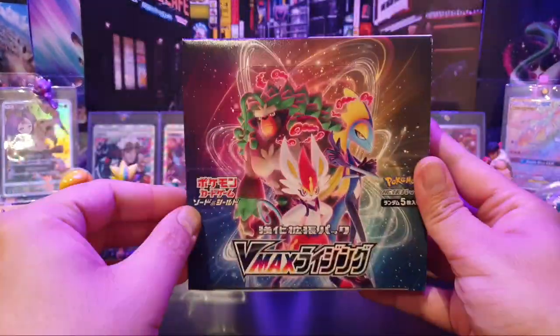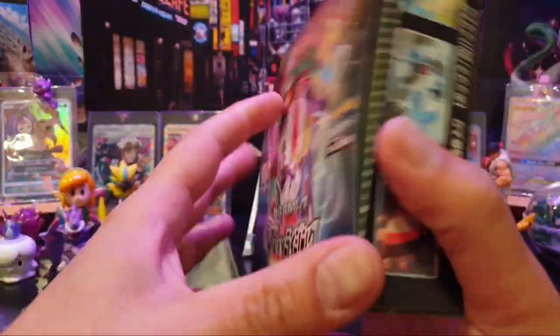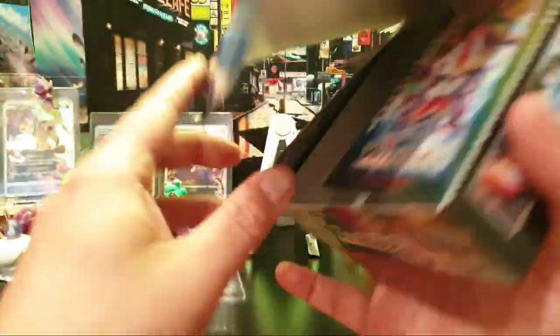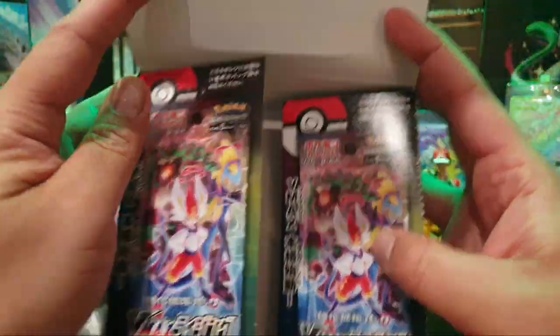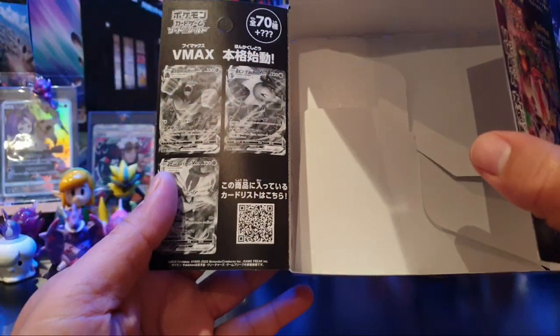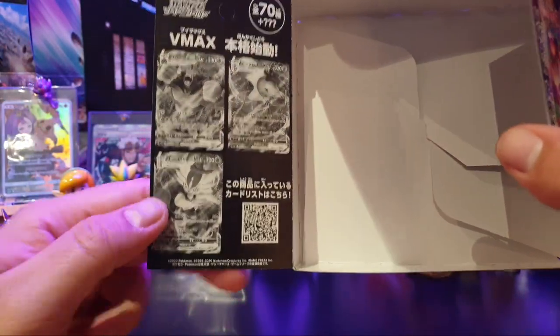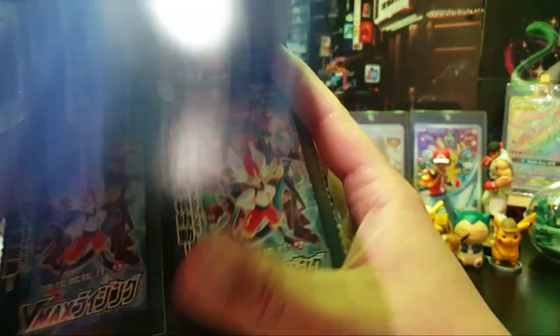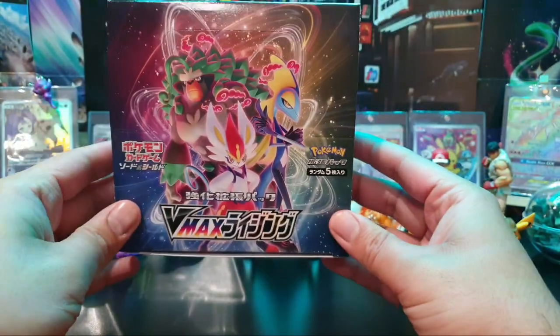There is the back, there is the front. I've taken the liberty of taking the packs out. I'm going to keep them in order, left and right, top to bottom, as they were. For those of you interested in where the pulls are, here's what it looks like inside. We have got obviously all the evolved starters as basic VMAXs in this set. It's going to be extremely interesting — 70 cards plus.